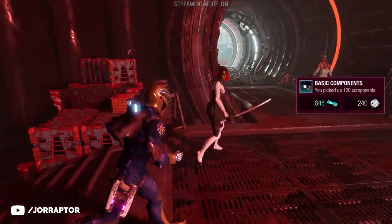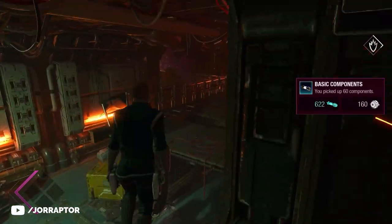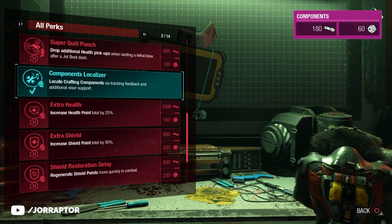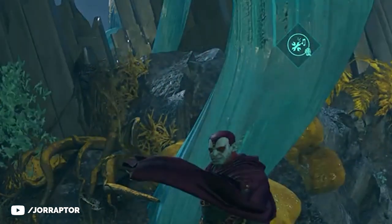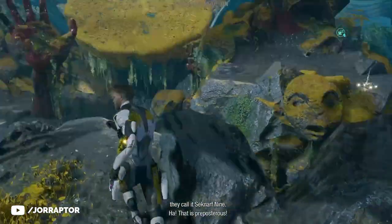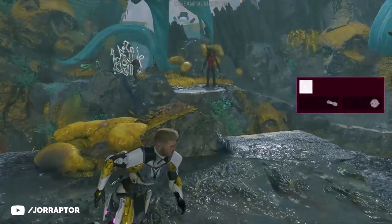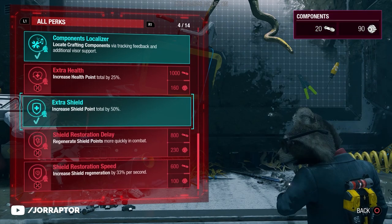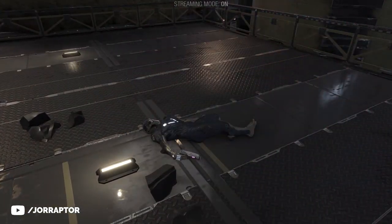Crafting resources are often not on the main path, so you have to go out of your way to get them. One upgrade that really helps and that I'd get as soon as possible is the Component Localizer. After getting it, you'll see an icon on screen when you're close to crafting components, and you can use the visor to reveal where those items are. Unlocking this early ensures you don't miss components and can get more perks throughout the game. I'd totally go for those health and shield increases — when Starlord is down you have to load a previous checkpoint, so having him be more tanky is really nice.